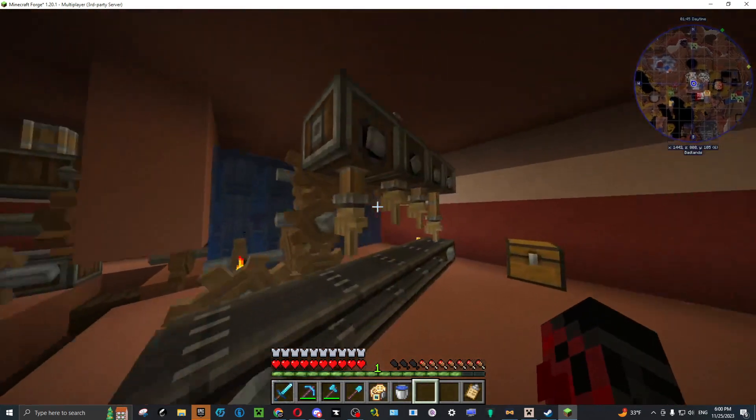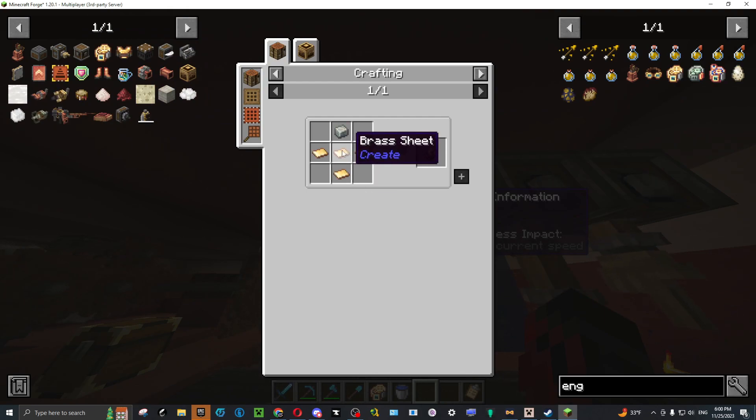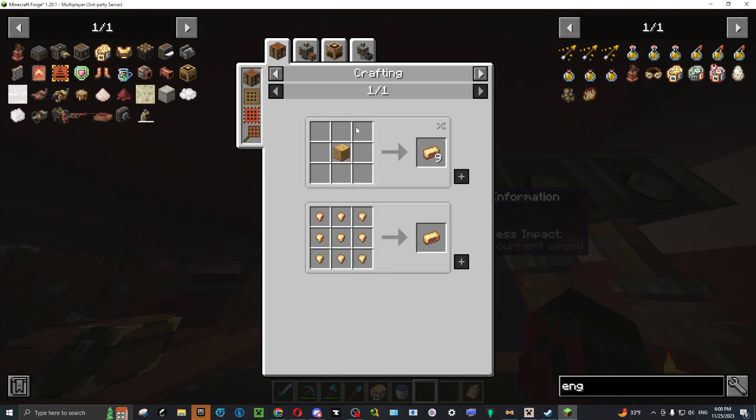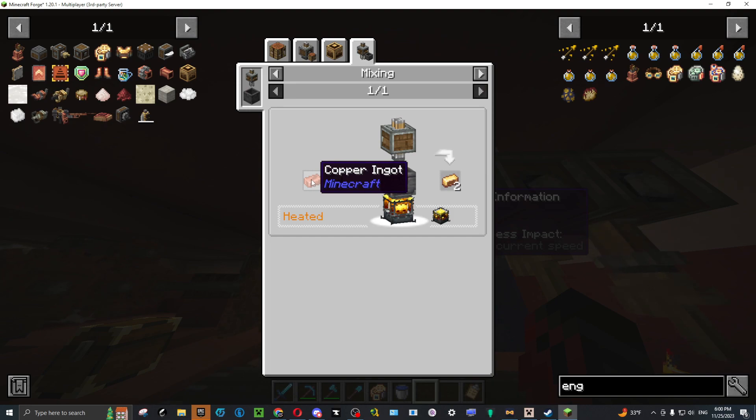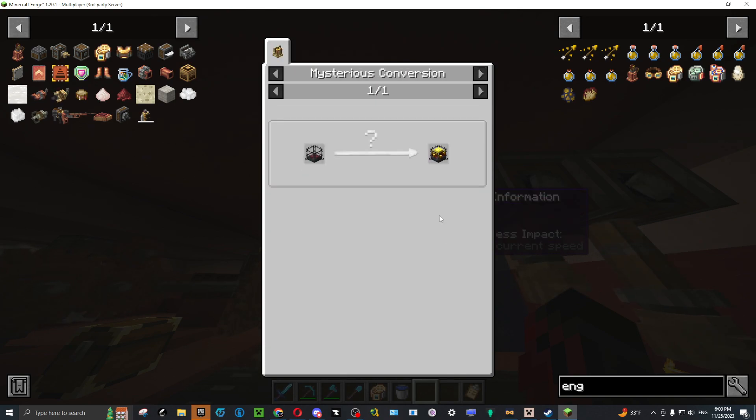This is my system. You just have deployers, which are not the cheapest to make — they require brass. To make brass, that's pretty easy: zinc and copper. To make a blaze burner, you need to right-click.